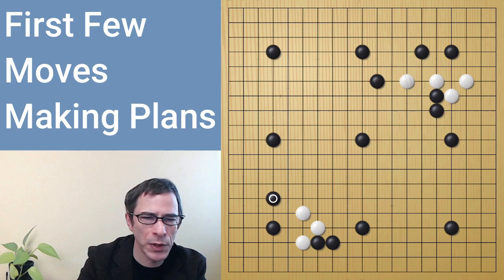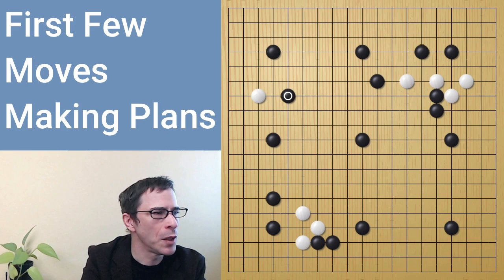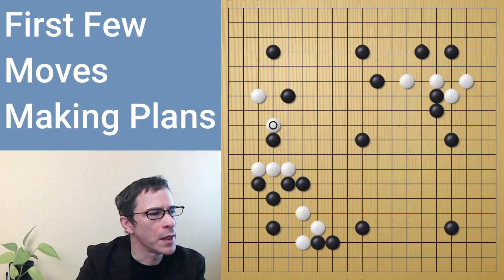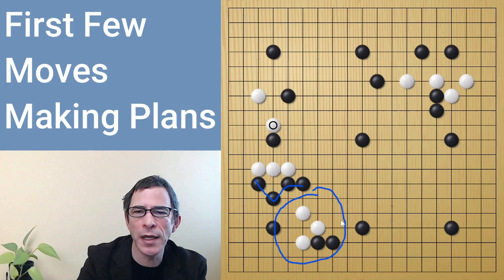I could have continued playing with my group in the lower left area, but I switched to the left side. This again is a relatively unusual way for white to play a kakari. This move worked fairly well, and I dodged to this side. This is the third move that I'm going to question as I make a commentary of this game. The good thing about what black is doing is that black has separated white's group on the left side from white's group in the lower left. So this group is isolated, and it's a target that black can be thinking of attacking next.